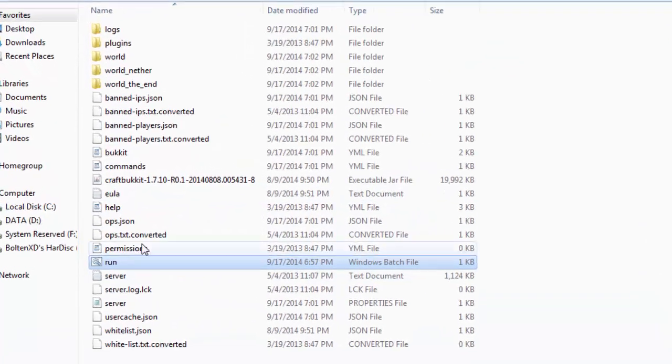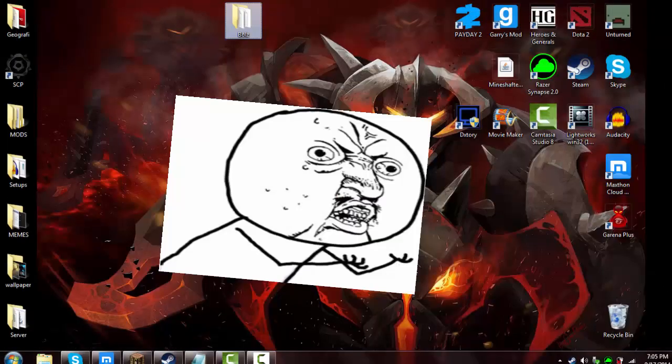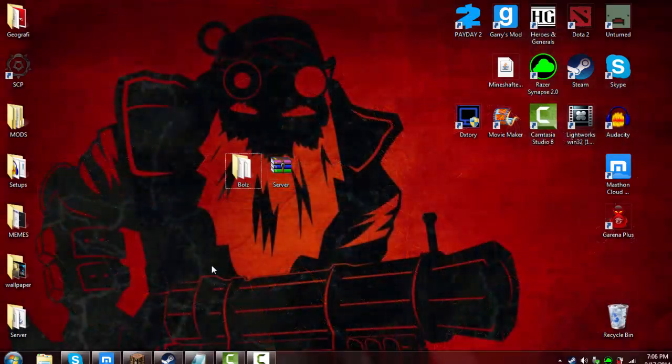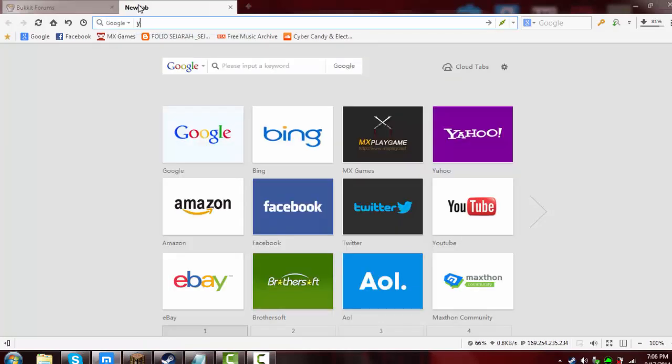I got every file, the main point being the 1.7.10. I can't find 1.8, okay. So you will get this WinRAR file, but I'll put it in the description down below this video. If you guys want to directly download, it will be up through the AdFly description link.